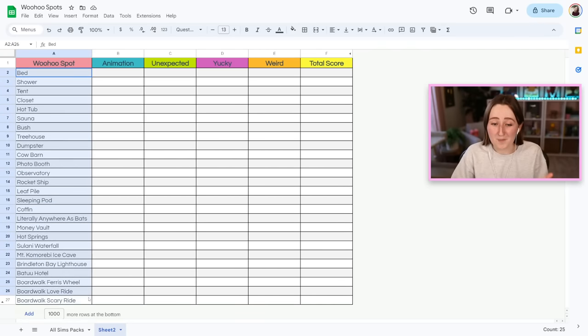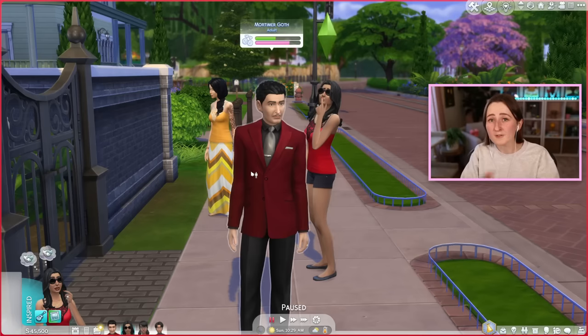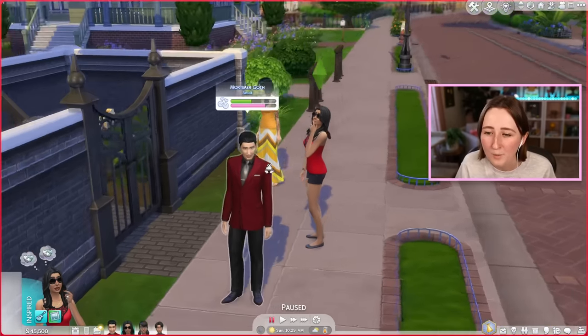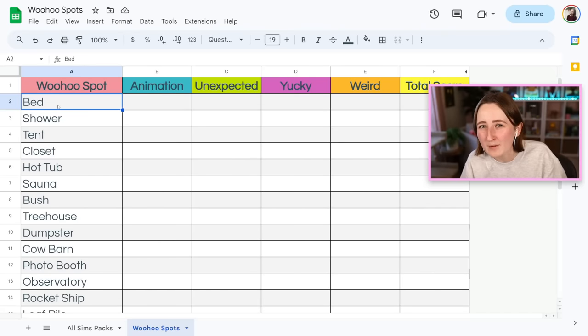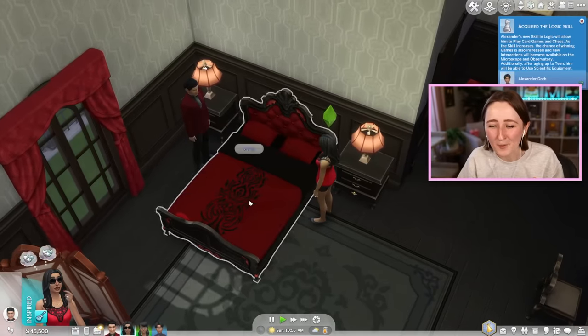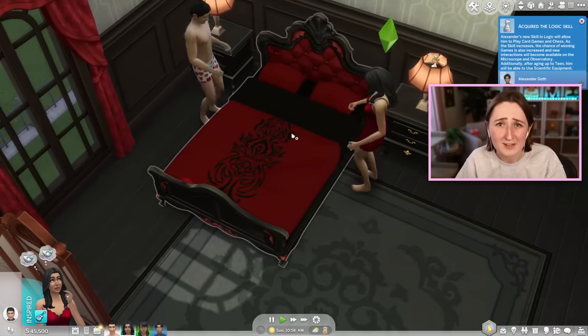I really hope that I did not miss a single woohoo spot here because I tried really hard to make sure I listed them all. I'm going to have Bella and Mortimer Goth be our test Sims for most of the video. We're starting off kind of boring with just the bed — this is of course the most obvious one, it's kind of the default as you might expect it to be.